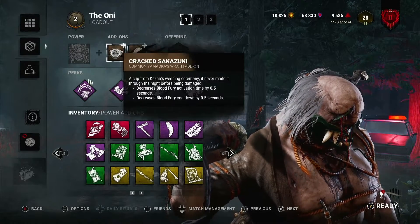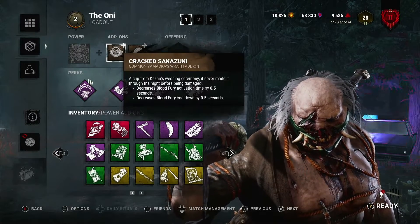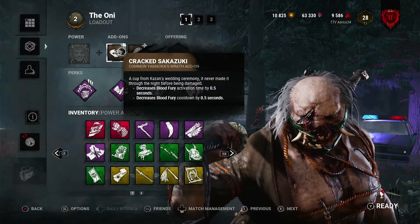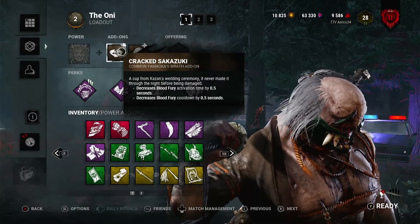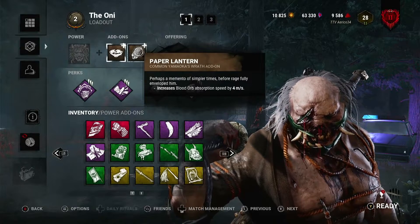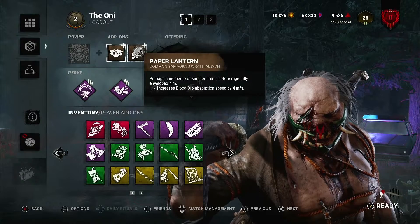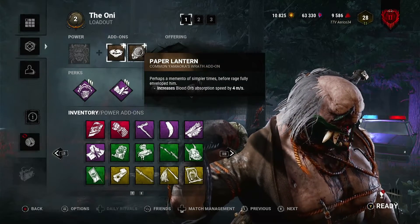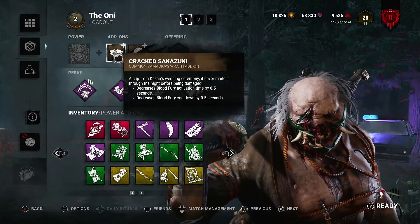We are using two sets of brown add-ons. These are the brown add-ons I enjoy using — they're not very OP, but they decrease the activation time and cooldown of Blood Fury so we can get in and out of it a little quicker. The other one increases the blood orb absorption speed by four meters a second, allowing me to absorb blood a little quicker. There are many better add-ons, but this is what we're using today.